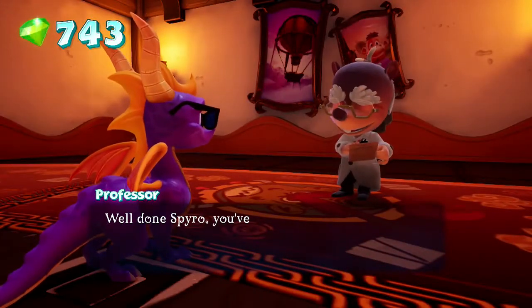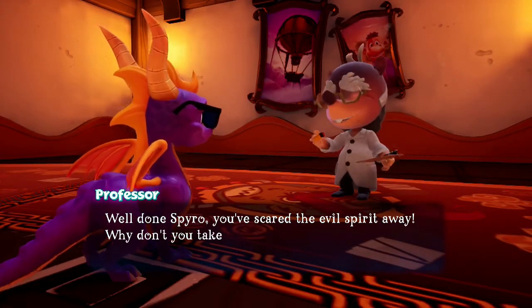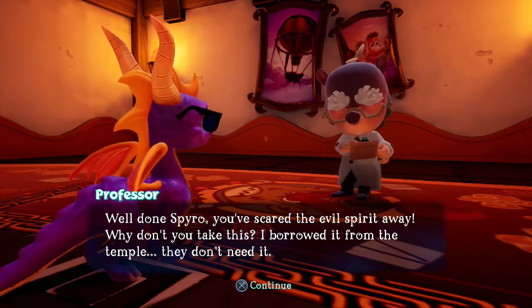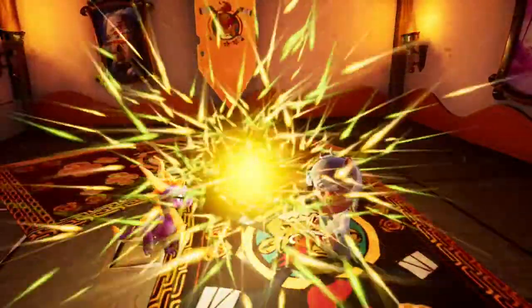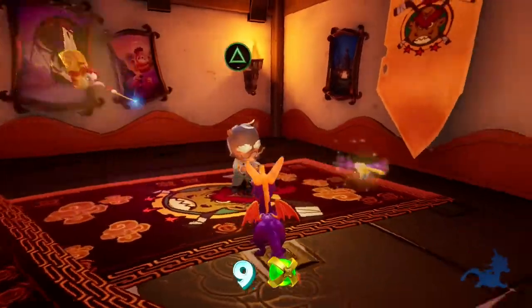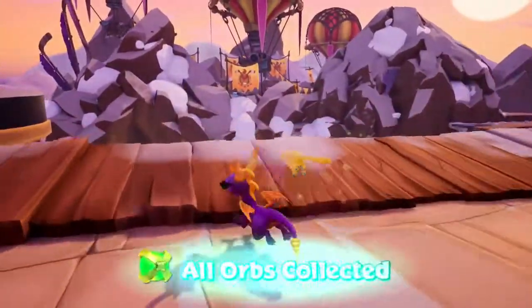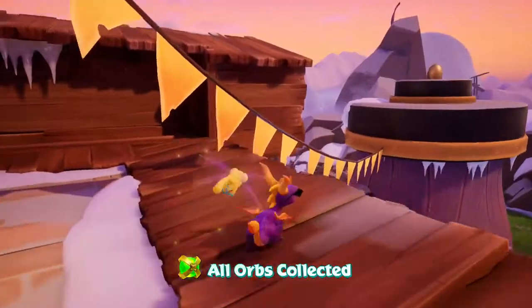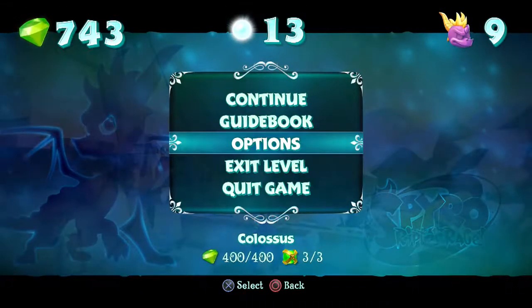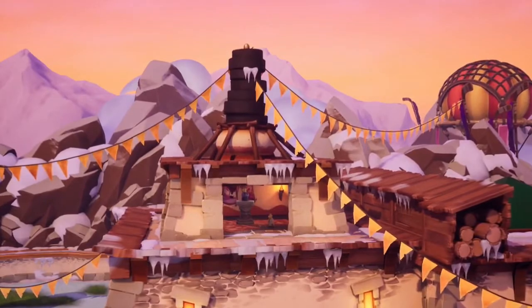That's another orb — all orbs collected! And 100% level complete! Neat! That means we can get out of here. These guys are really good at killing themselves, aren't they? For being a bunch of monks, they sure know how to murder — even if it's really more like manslaughter. Whatever.